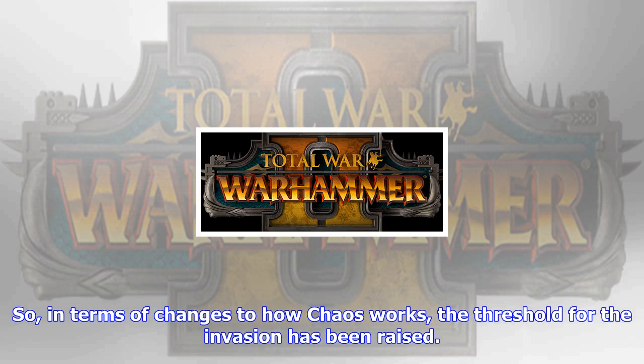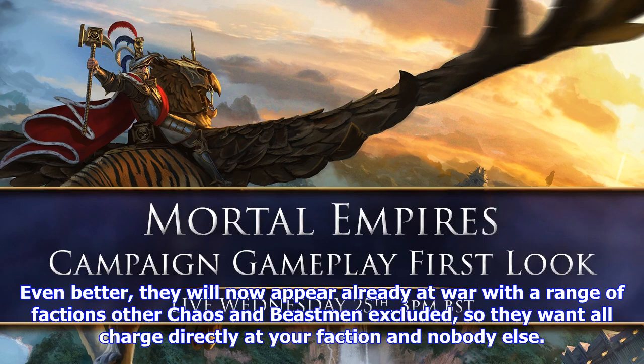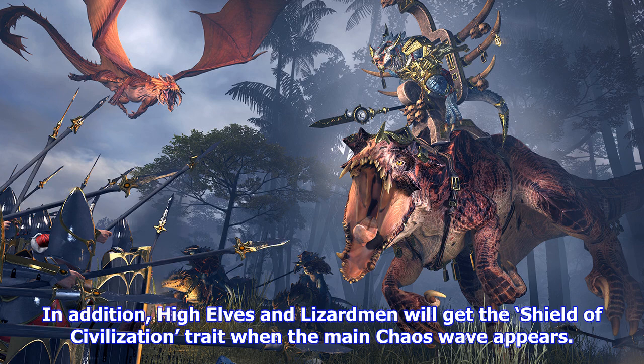In terms of changes to how chaos works, the threshold for the invasion has been raised — that means your empire will reach a larger size before the hordes of chaos warriors start turning up. Even better, they will now appear already at war with a range of factions, chaos and beastmen excluded, so they won't all charge directly at your faction and nobody else. In addition, High Elves and Lizardmen will get the Shield of Civilization trait when the main chaos wave appears.